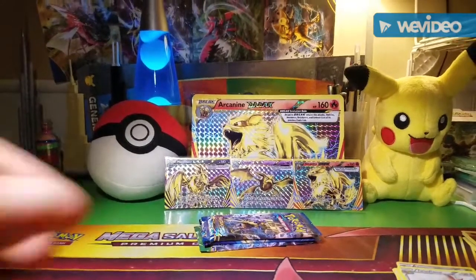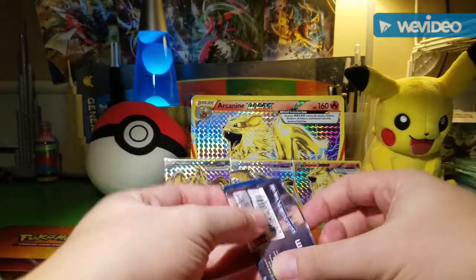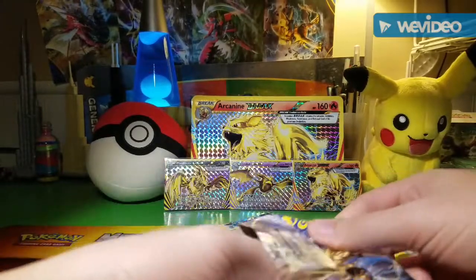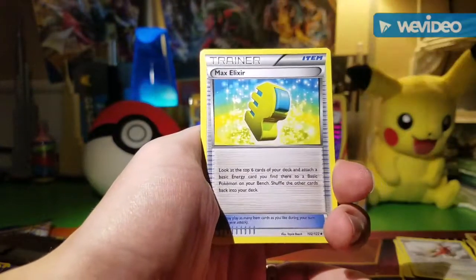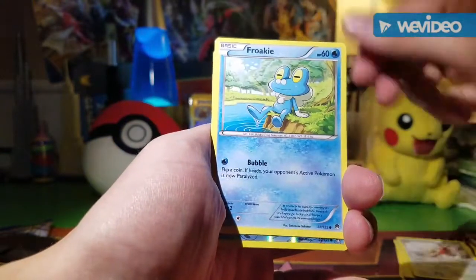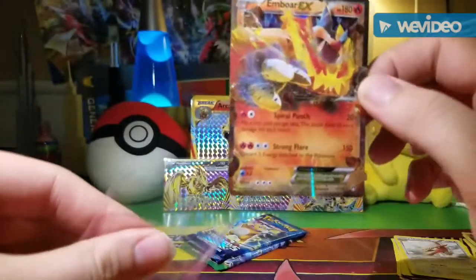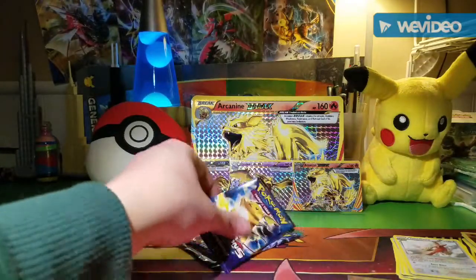I'm back and I have enough memory now — I forgot to delete stuff earlier. On to the Breakpoint pack. It'd be nice to pull a Greninja Break or a Ho-Oh EX; that'd be cool. We have Purugly, Bayleef — oh that is awesome — Max Elixir! I already have four of them but now I have five. Staryu, Espeon, Ferroseed, Electabuzz, Froakie, Shieldon reverse — and an Emboar EX. Kind of one of those random EXes where you're not quite sure why they made it, but that is okay — it's a good pull.